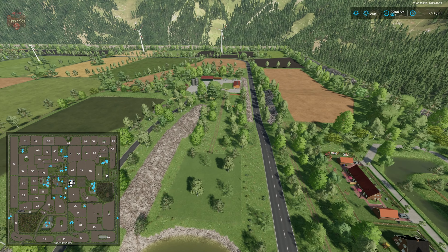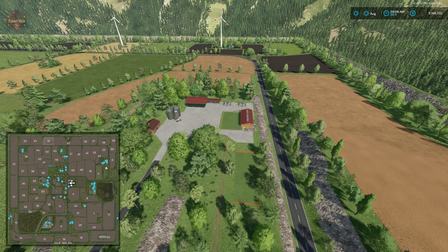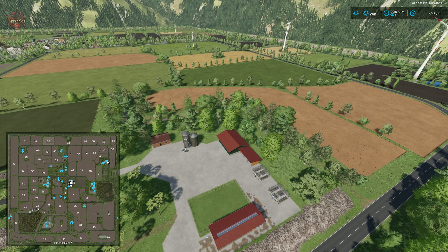To the northeast of the map we have the secondary farm - a small horse farm complex. Unlike the main starting farm, we can sell the farmhouse at this particular facility.